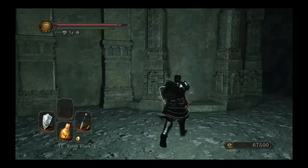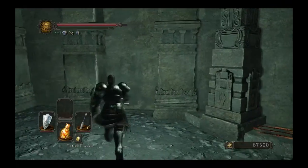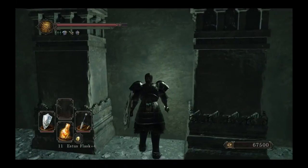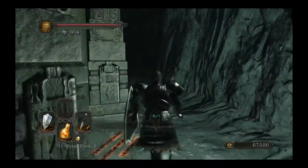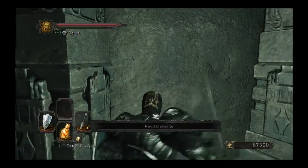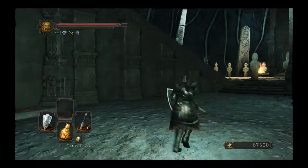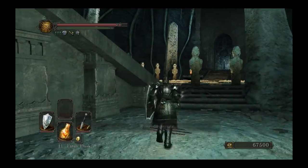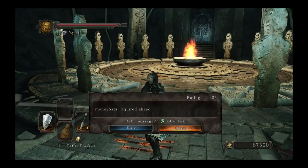Try door. There's no door here. Nothing going on back there that I could find anyway. 'Money bags required ahead.' That has 225 ratings. Why? Is that funny? Am I missing something? 'The sign written here is being channeled from somewhere far away.' What the heck does that mean? Am I losing my network connection? Is that what that means?